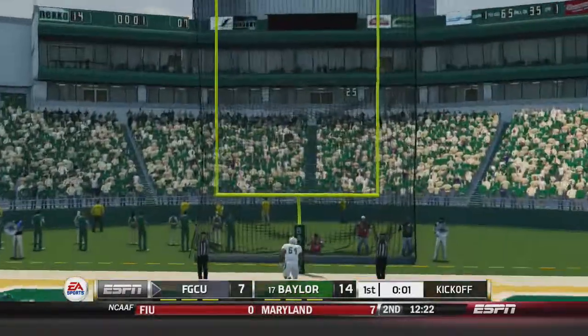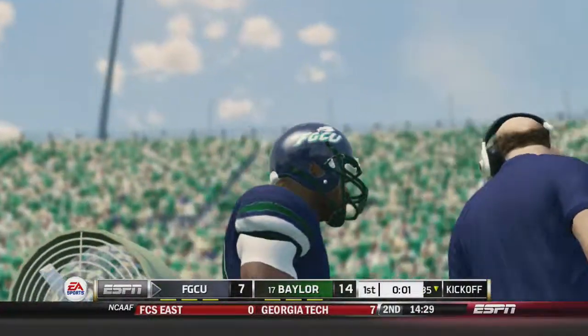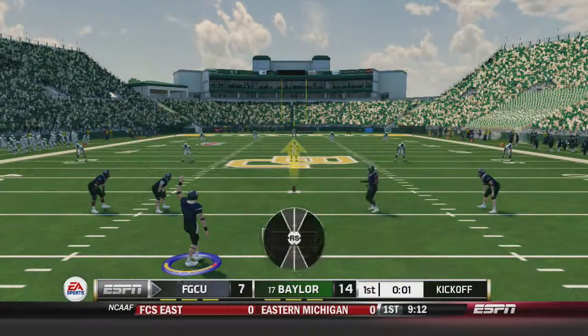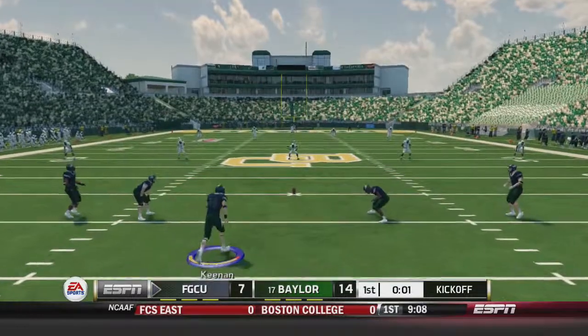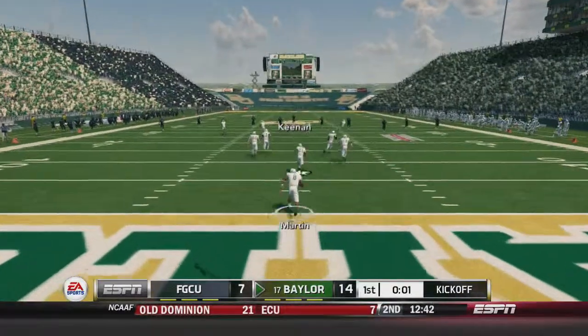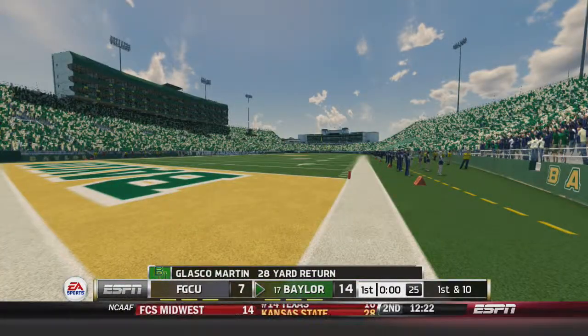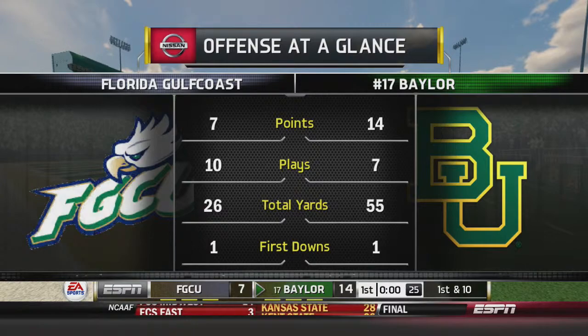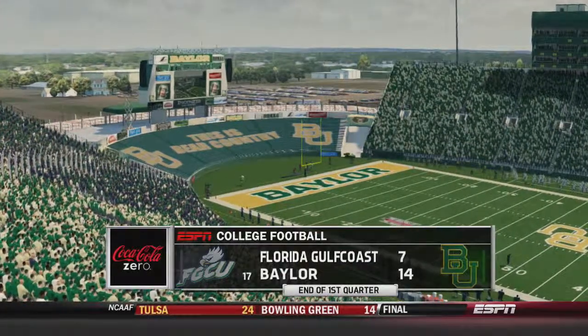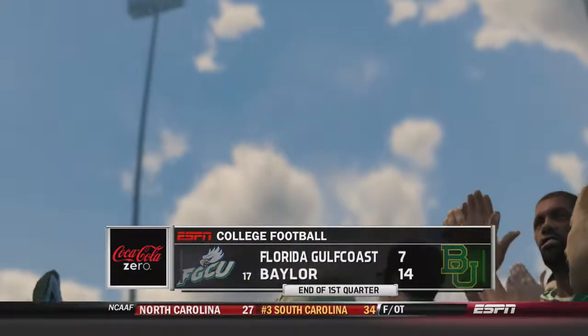They went 25 yards in six plays in about a minute. It's 14-7, Baylor. Don't think for a second this is going to change anything though — I fully expect Baylor to run away with this. Glasgow Martin a return of 28 as we take a look at our offense at a glance. Not much difference — only 29 more yards for Baylor and seven more points. But at the end of one, the number 17 Bears only lead Florida Gulf Coast 14-7.